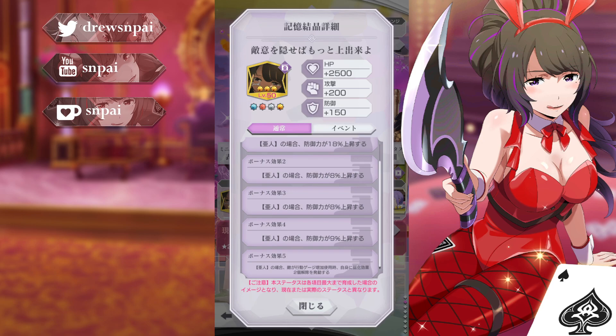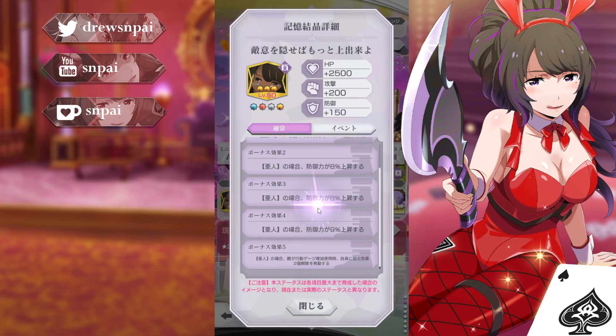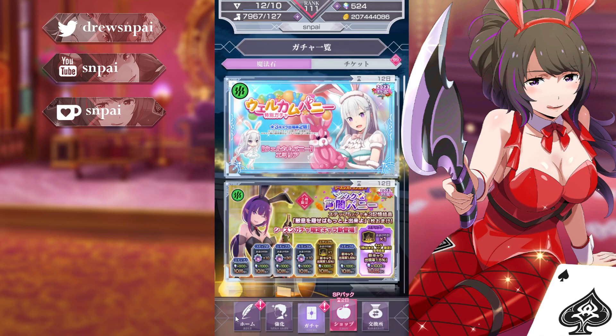Let's see this memory — I have to bring my phone out to translate it, which is usually how it goes with memories. It is an Elsa memory though, so big W. This one increases defense — it's a full-on defense memory. It increases defense at 16, then you have 43% defense — that's a good amount, 43 is kind of a weird number but solid. The passive: when the enemy uses action gauge increase, remove two weakening effects from yourself — so remove two debuffs whenever an enemy uses an action gauge increase. Not the worst.